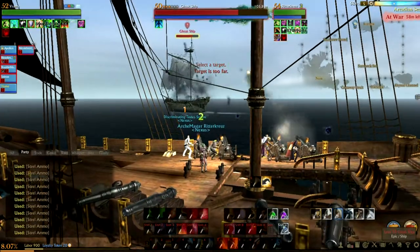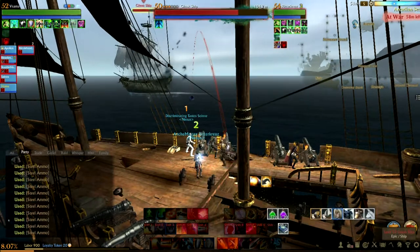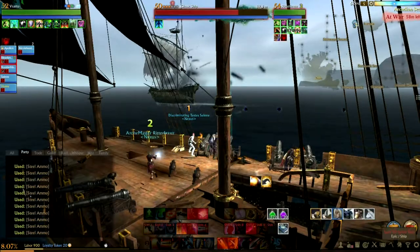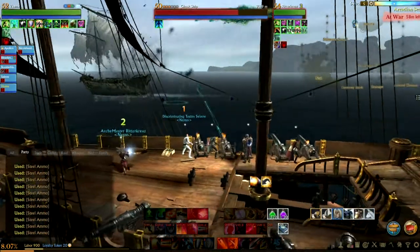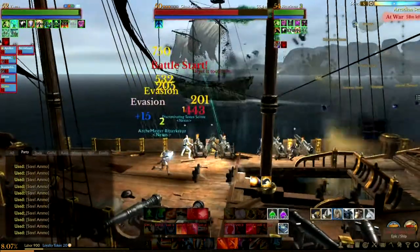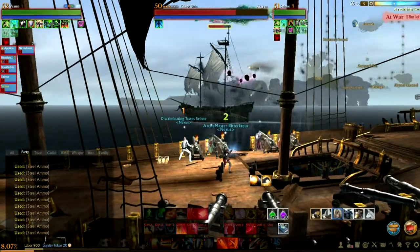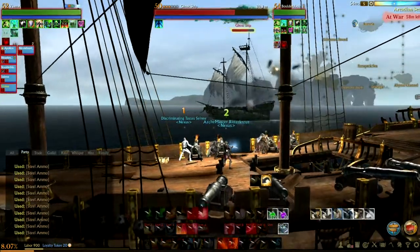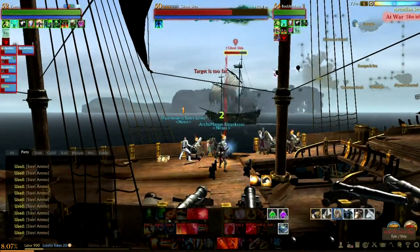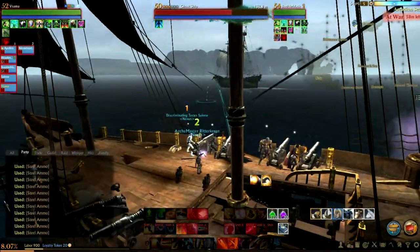There are no required skills you need to do a ghost ship. You mainly need a galleon, or a couple of clippers that have cannons. You're going to need a lot of people — right here we have about five or six people. Basically five are active because one person is driving while the rest are on the cannons.